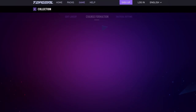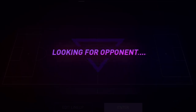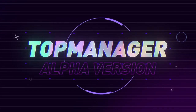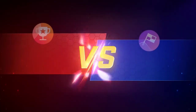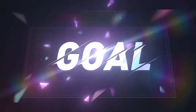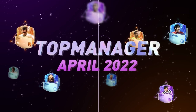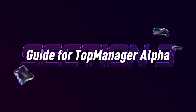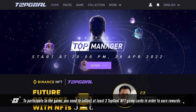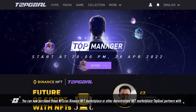Section 3: Guide for Top Manager Alpha. To participate in the game, you will need to collect at least three Top Goal NFT game cards. In order to earn rewards, you can now purchase these NFTs on the Binance NFT marketplace.